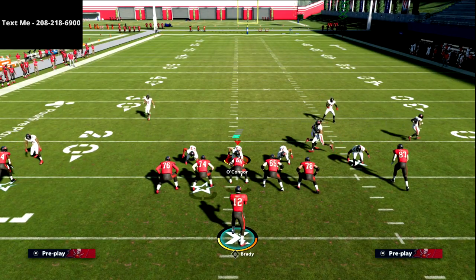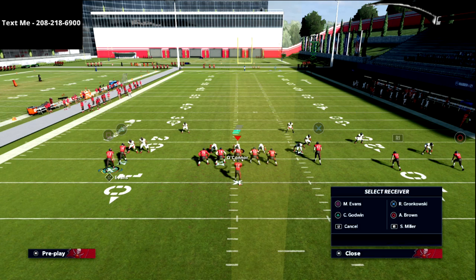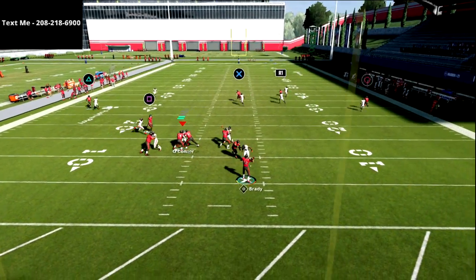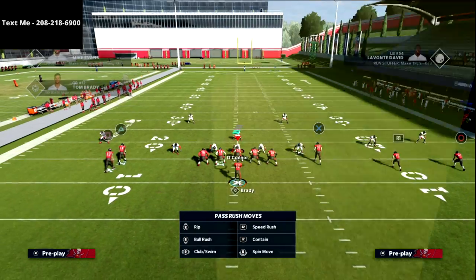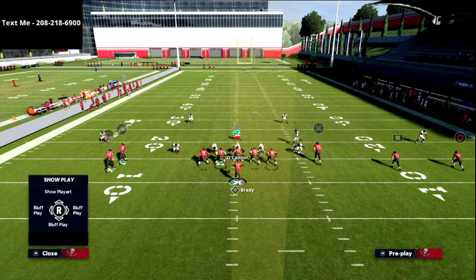If you don't want the complexity of dealing with that, I understand. What I would simply recommend is go back to the motion snap — you've got a natural pick and rub happening, and this motion snap is going to be just fine for you. You're going to be able to beat man to man with this. That drag is always going to be there for you in man to man as long as you motion him out.